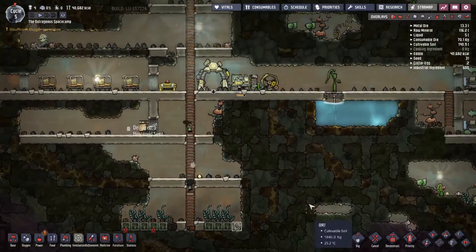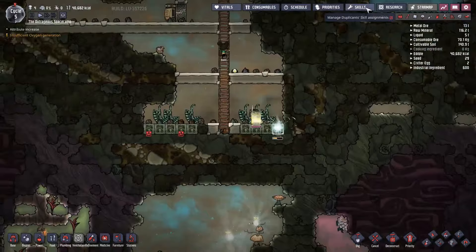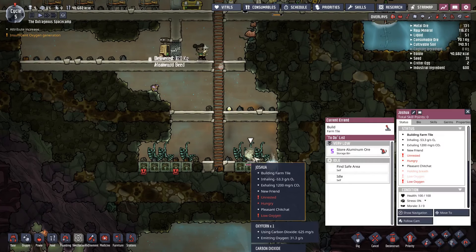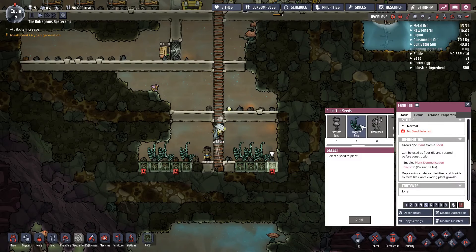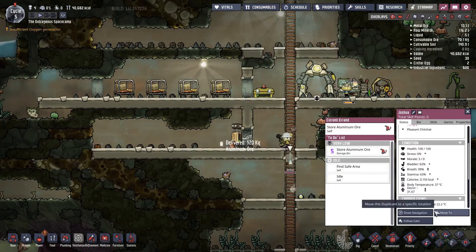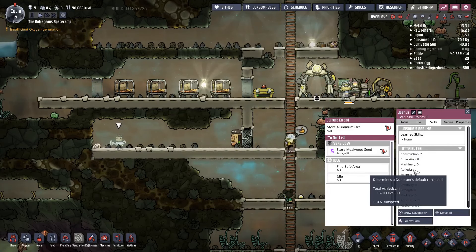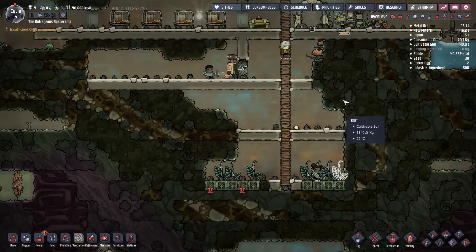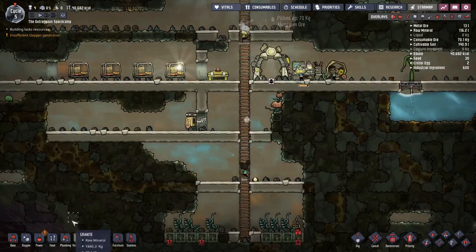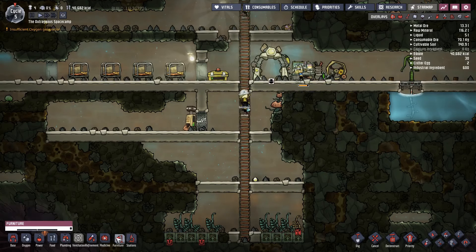If we really run low on oxygen we can tap into here, but as soon as I do that all the carbon's going to drift down there — it's a double-edged sword. Joshua got an attribute increase — not a skill point, just a natural attribute increase because he's been doing so much building. His construction is at seven, or maybe it was athletics since he's been running around a lot. We're nearly done with the next level of research, so we'll be able to build some power plants soon, although I have nothing to power. We can power the research station, I guess.